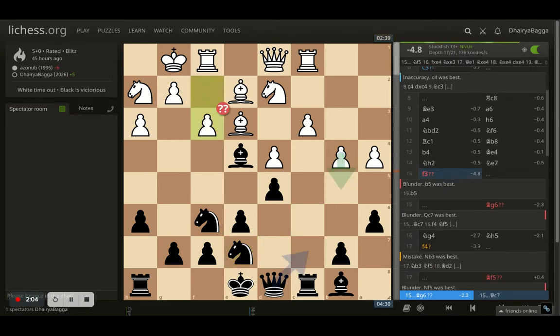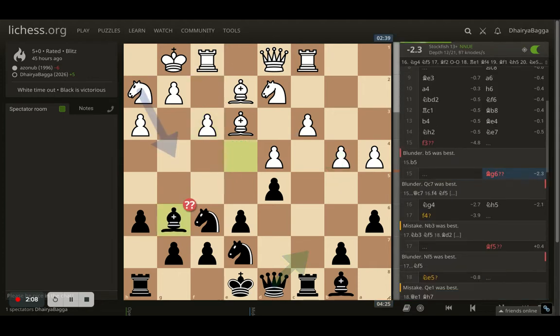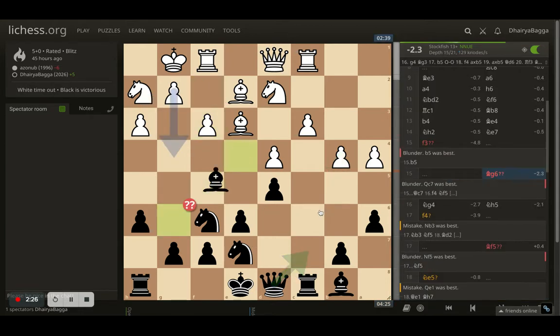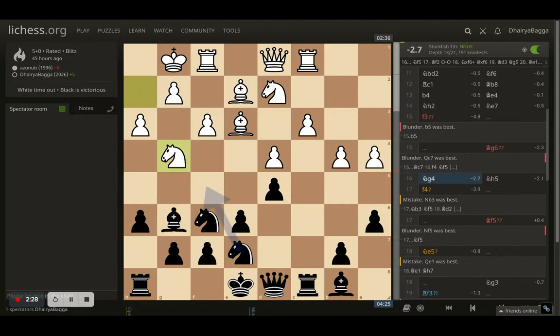White plays f3, trying to kick the bishop backwards — which is a blunder. I just moved my bishop backwards. I should have ideally played queen to c7, eyeing this diagonal, and white would be kind of stuck with very limited choices. That would be troublesome for white. But instead in the game I didn't see that, and I first saved my bishop to g6.